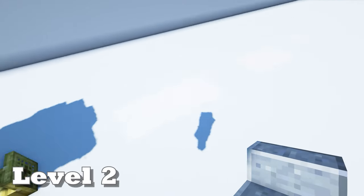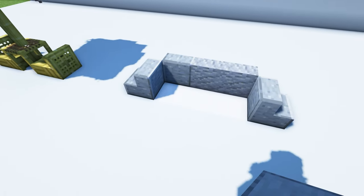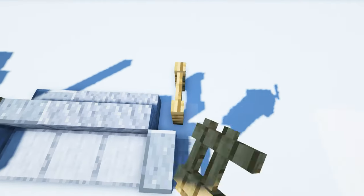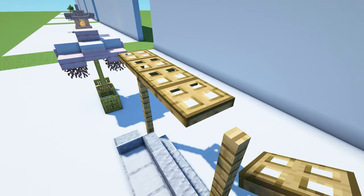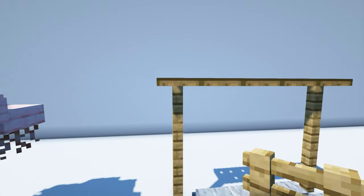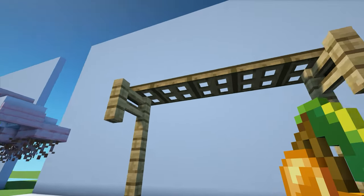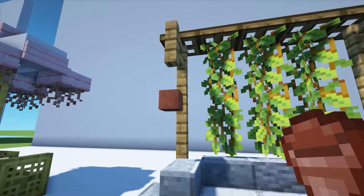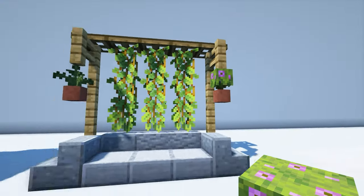Now we're going to make a garden bench. Start by taking three polished andesite stairs and placing them, with two regular andesite stairs placed here. Place three smooth stone slabs down, then stack eight oak fences, four on each side. Grab five oak trapdoors and place them in a line. Get two more oak fences and place one coming out of each of those top fences. Take some glowberries, place them on the underside of the trapdoors, and have them hang down three blocks. Now place down two flowerpots underneath each of those overhanging fences, with a fern in one and a flowering azalea bush in the other.